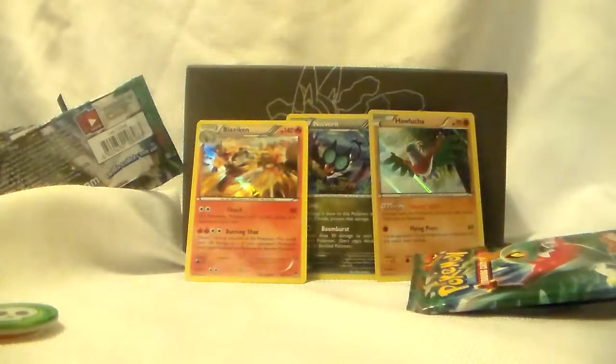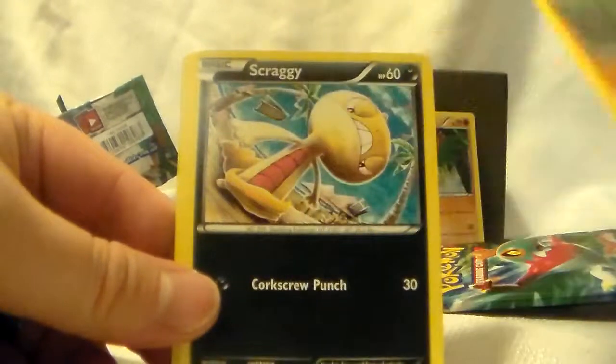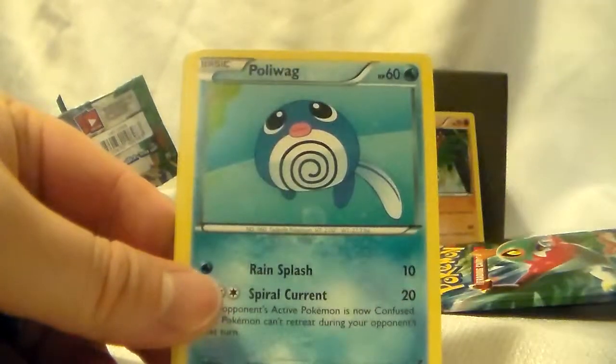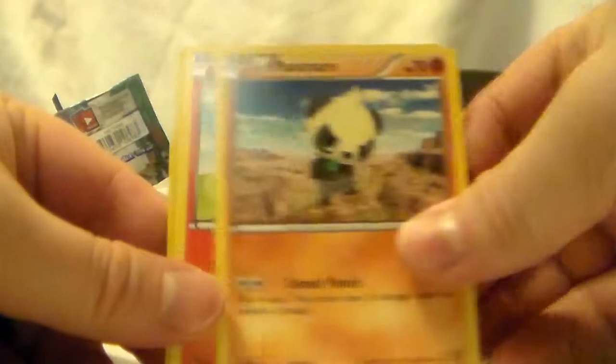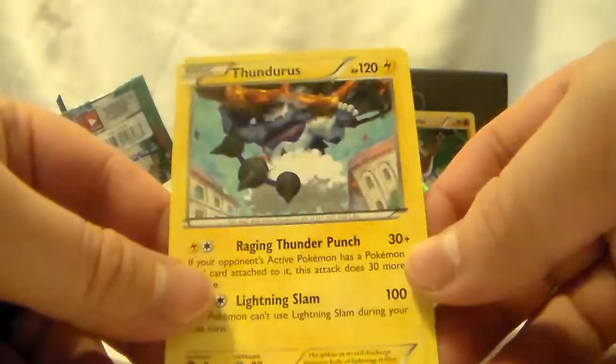Now coming to our last and final pack for this booster Trainer Box. Going three to the back. Got a Sail Fossil, a Sparkling Robe, Machoke, Scraggy, Poliwag, Trapinch, Pancham, Torchic, Electivire, and then a Thundurus — just a regular rare.